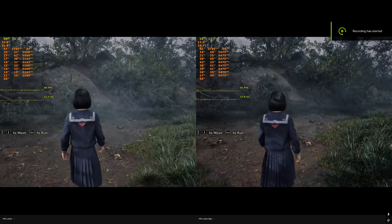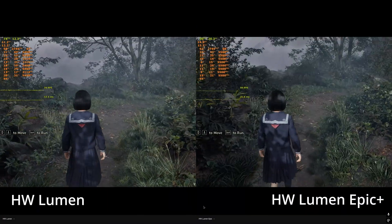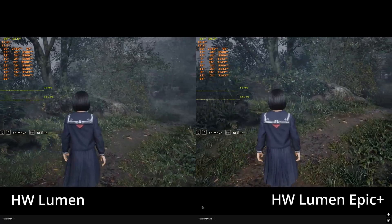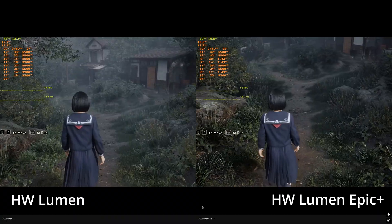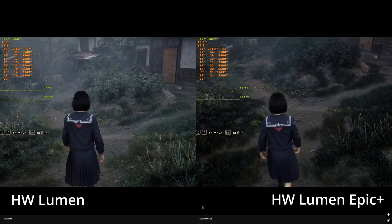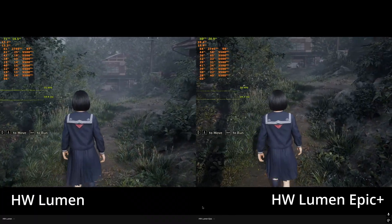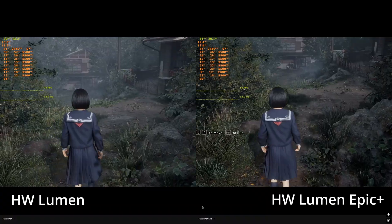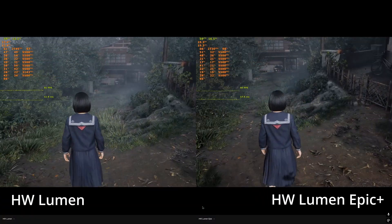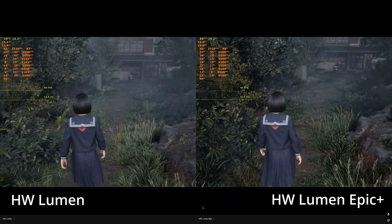Here we have Hardware Lumen on the left and Hardware Lumen with the actual epic settings on the right. The primary difference between the two is with respect to the lighting of the foliage — the indirect lighting for foliage is much more detailed on the right side with epic settings. It's a little too dark with a fair bit of flickering, but it might look better for some people. That is the primary difference between the actual epic settings and plain Hardware Lumen.